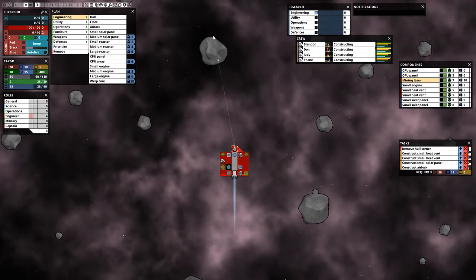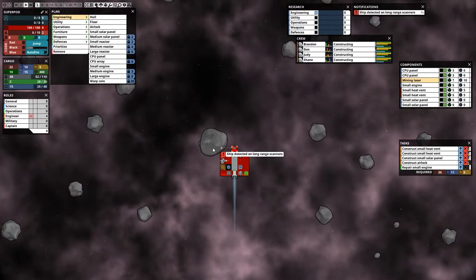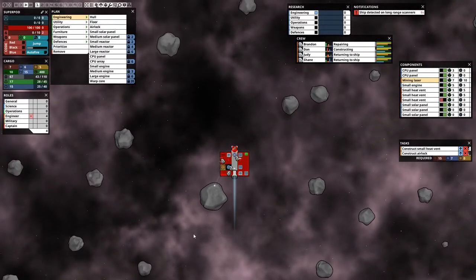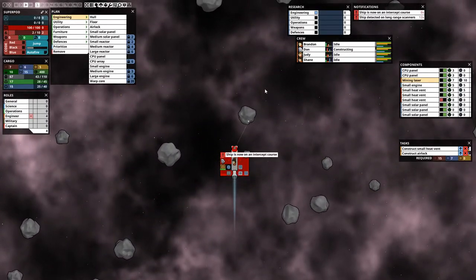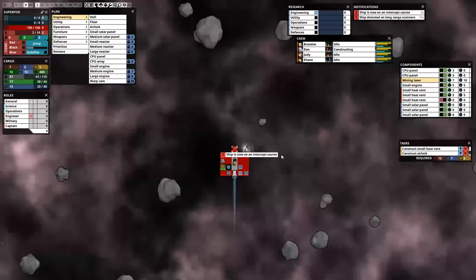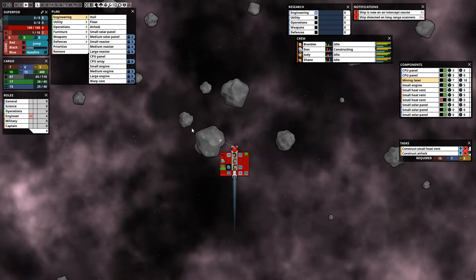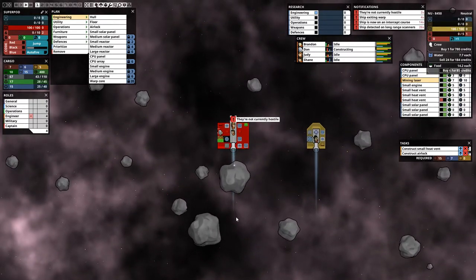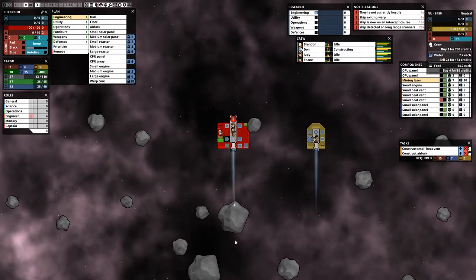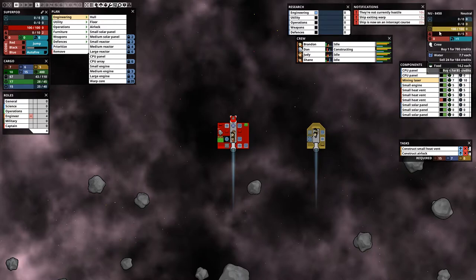We have a ship detected — our first encounter. The first two or three encounters will be peaceful for sure, and then there's a chance of getting a hostile encounter. It's a peaceful ship — he came over trying to sell us something but we don't have enough resources to trade. They can sell us a crew member, which is actually the best thing they can offer, but they want to buy our water and we don't have enough.